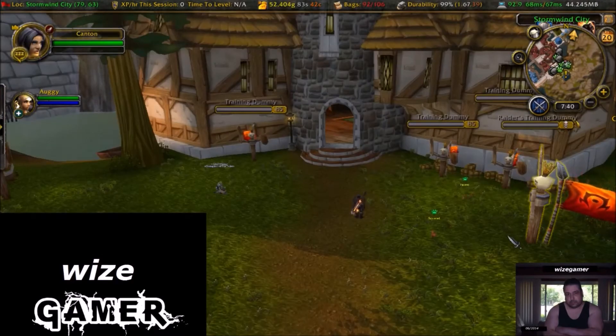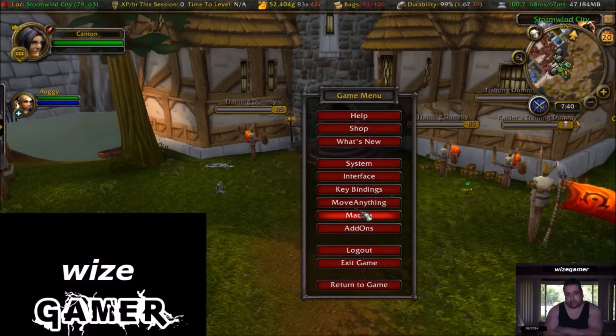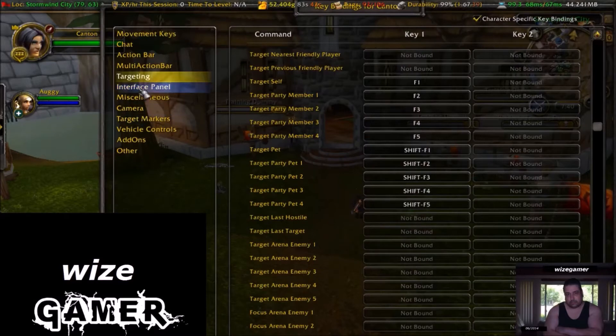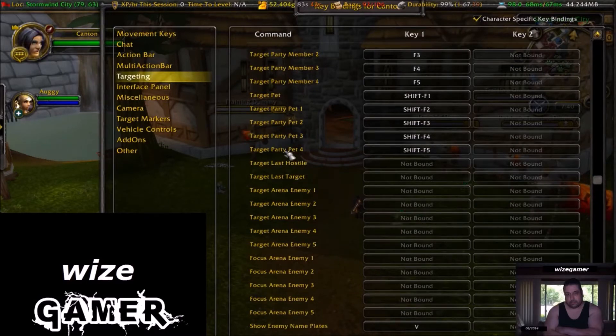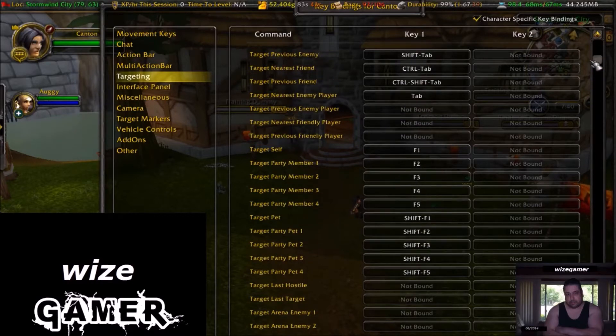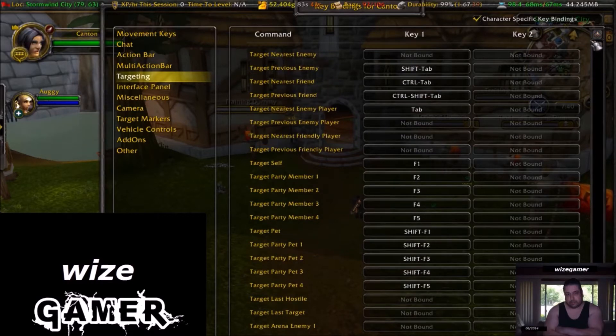First let's go over some key details. For this demonstration I'm mainly going to be clicking on my macro. I don't have it set up for a key binding, but you can key bind. If you look into key bindings, they've got targeting here and a whole page of all different ways you could target enemy players. The one I like to use when it comes to PVP is usually defaulted to the top one called Target Nearest Enemy.